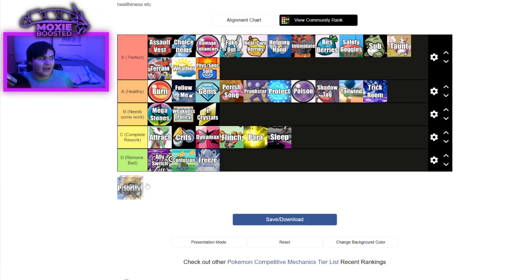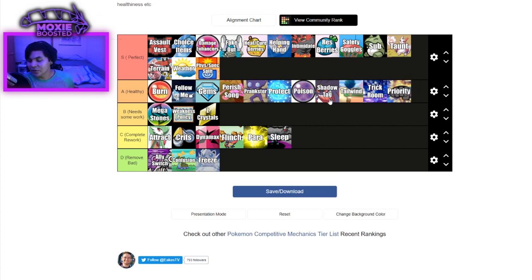Priority moves. I would say healthy, because Grassy Glide needs to be nerfed — it would have been perfect prior to Grassy Glide. We have a lot of ways of dealing with priority moves in this game: Psychic Terrain to block them, Queenly Majesty to block them, Protect, Quick Guard. There are a lot of ways of countering priority moves, and if you're prepared you can deal with them. But Grassy Glide though — that's really all I have to say about it.